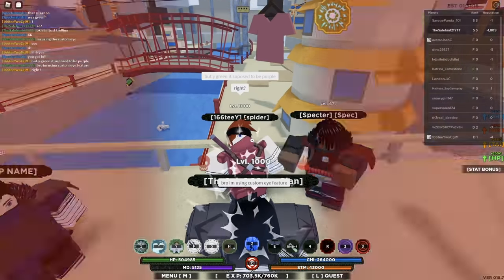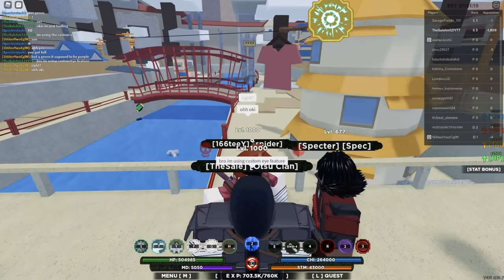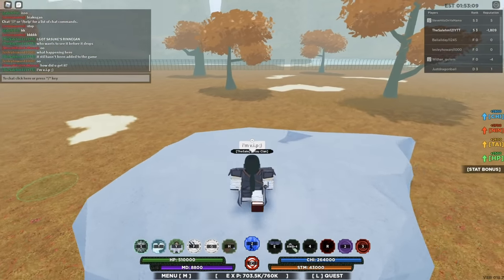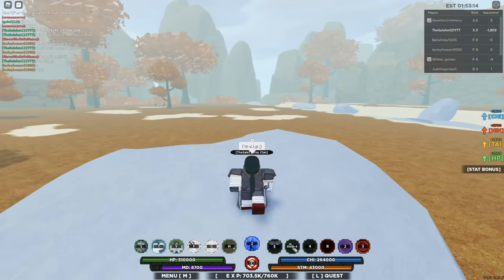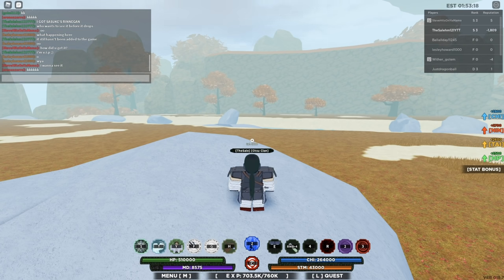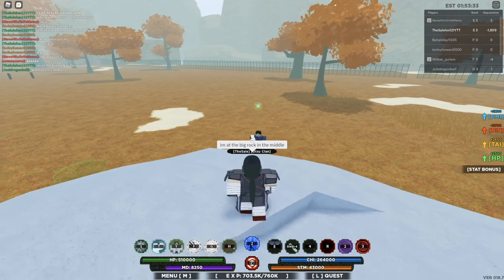I got this man confused — he's probably questioning whether Sasuke's Susanoo is green or purple. I played it off so smooth this time. I said I got Sasuke's Rennegan, who wants to see it before it drops? And Steven said 'ooh,' he's already falling for it. I got two people coming to me right now — Steve and Leslie. Hopefully they fall for it. I'm at the big rock in the middle. Here they come, man's coming mad fast.